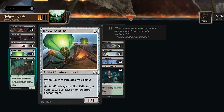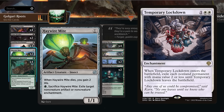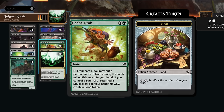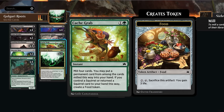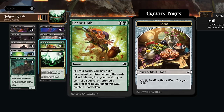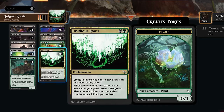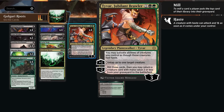Two copies of Haywire Mite are mostly to deal with opposing Temporary Lockdown, though it could be a sideboard card. I've seen enough artifacts and enchantments in Best of One so I don't mind a few in the main deck. Then Cash Grab rounds things out — it can mill four cards and return a permanent from among them to hand if we control a Squirrel. If we return a Squirrel like the Osteomancer, we also get to make a Food token which can gain life or even be used for forage. Cash Grab can also trigger Insidious Roots if we get back a creature from the graveyard, and it's a great way to find Insidious Roots and Tyvar.